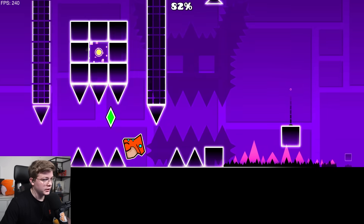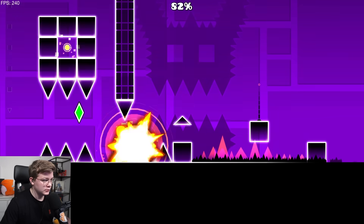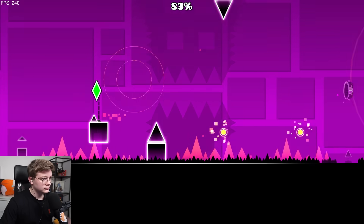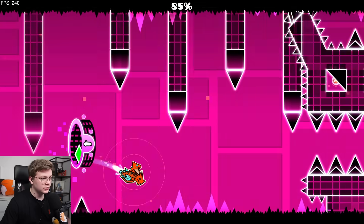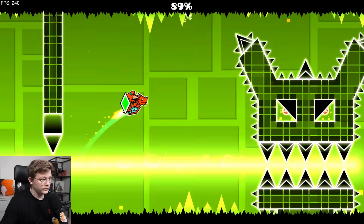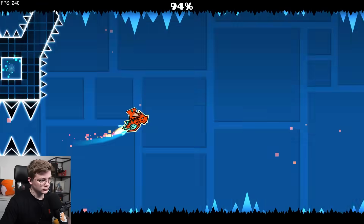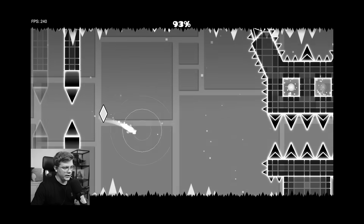Okay, and then you do that, and you repeat the same thing, I think. You barely make that jump, though. Yeah, you barely make that jump. That jump is basically perfect. The sound effects are so stupid. It's so hard to align when you can't see where to align, you know? There we go. The sound effects are so dumb.